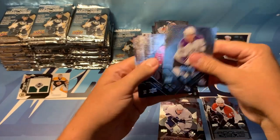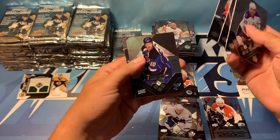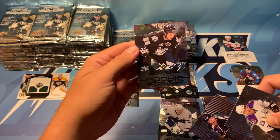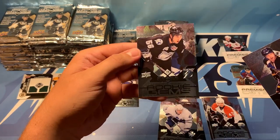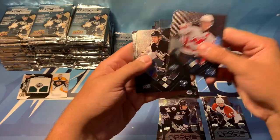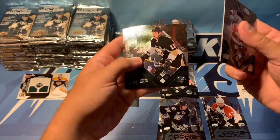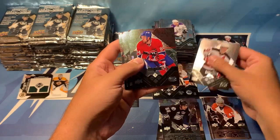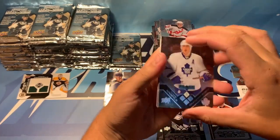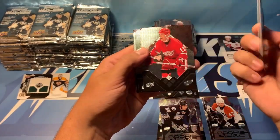We've got Dustin Brown, Gerber, Guerin, Andy McDonald, and another rookie — that is another Vladimir Mahalik, triple diamond. So we got him already in our triple diamond pile. We've got Eliash, Stahl — double diamond — Jordan Stahl. Guillaume Latondres, Eric Cole, and Wade Redden. And the rookie on the back there — we got Cabriolet.